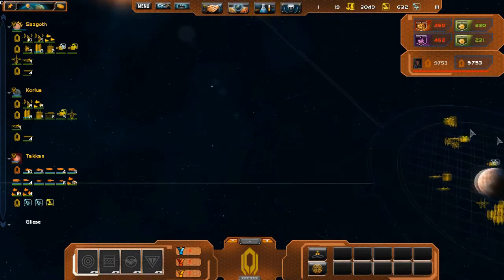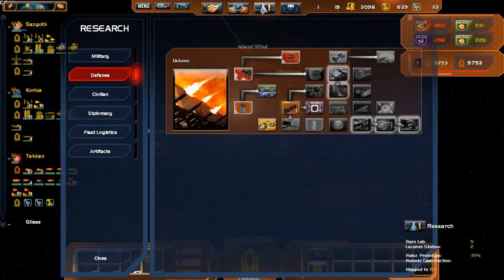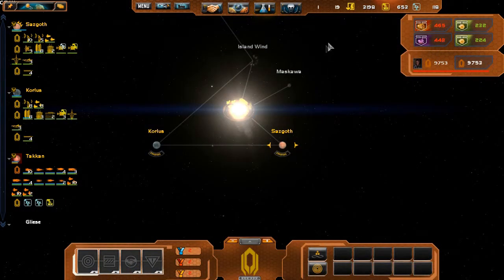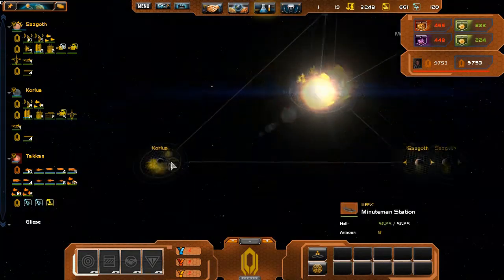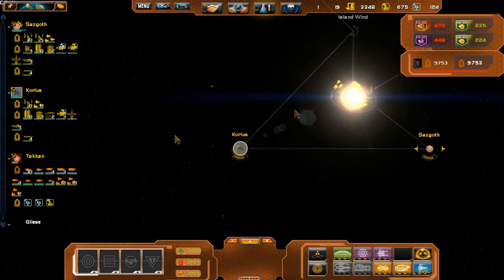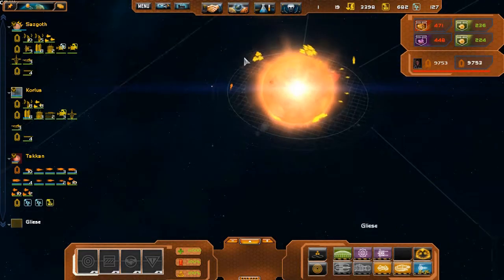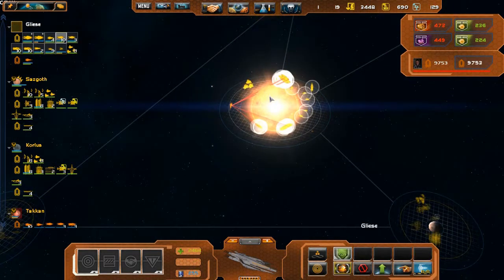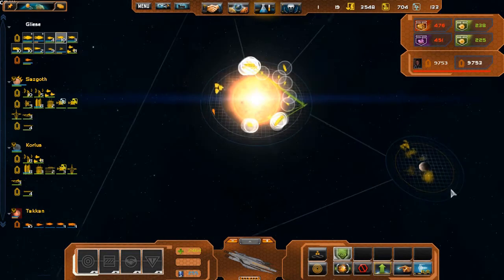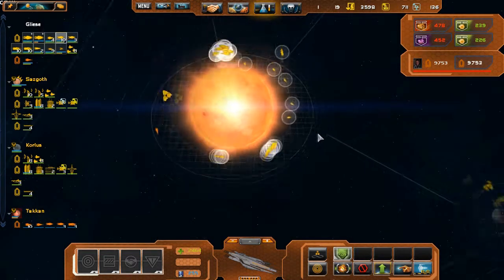I can remove maybe a Minuteman station from each world and double the economic benefits of each station. Plus it gives me the option to put a defense center right here. I didn't realize how expensive these things were either.